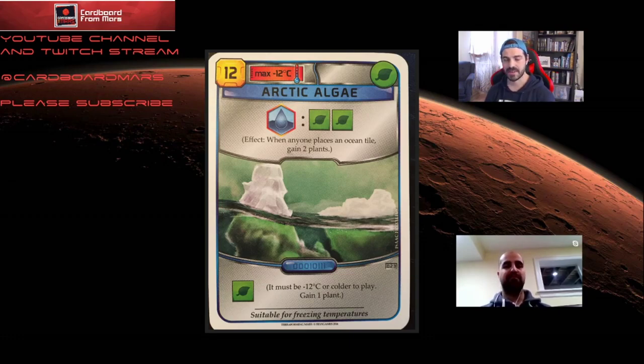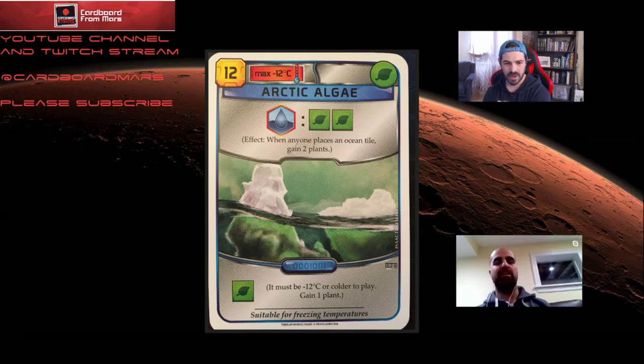Arctic algae points toward the gardener milestone, which is clearly where Ecoline is aiming. You don't want somebody else to get arctic algae when you're playing Ecoline because it creates competition for gardener, which you want to passively acquire. If you don't get gardener as Ecoline, you're probably going to lose. Ground game strategies don't rack up card points the way other strategies do, so you really need milestone points — ideally two milestones.